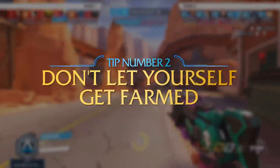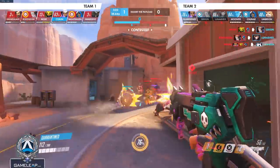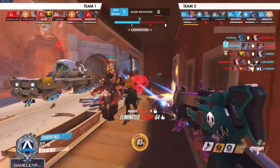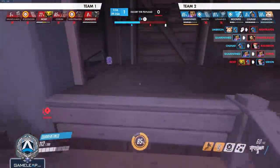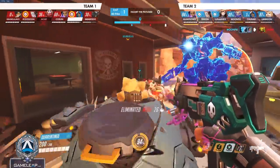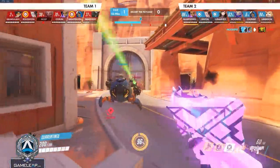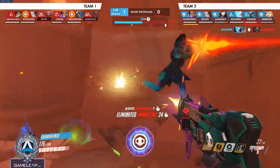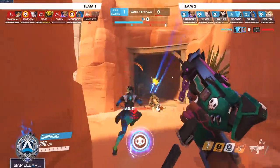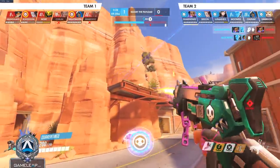The next tip against Sombra is do not let yourself personally get farmed by her. It is your responsibility to prevent this if at all possible, but if you are getting farmed, you need to call it so that your allies know. A lot of times allies will completely misguess when a Sombra has EMP because one of their allies is getting farmed. If you're a D.Va and you know the Sombra is farming you again and again, understand there are ways to stop that, and if you can't stop it, relay that information to your team — they need to know when an EMP is coming.